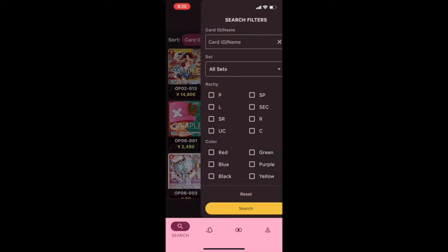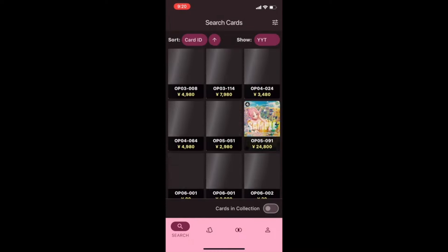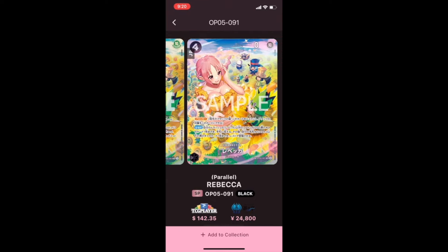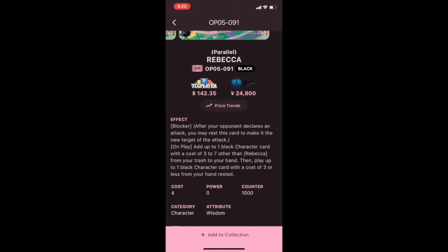First off, let's talk about the convenience of using the app. You can easily sort and filter for whatever cards you're looking for. My favourite part about the app is you have instant access to price checking sites like TCG Player or Yuyutei for the Japanese market.